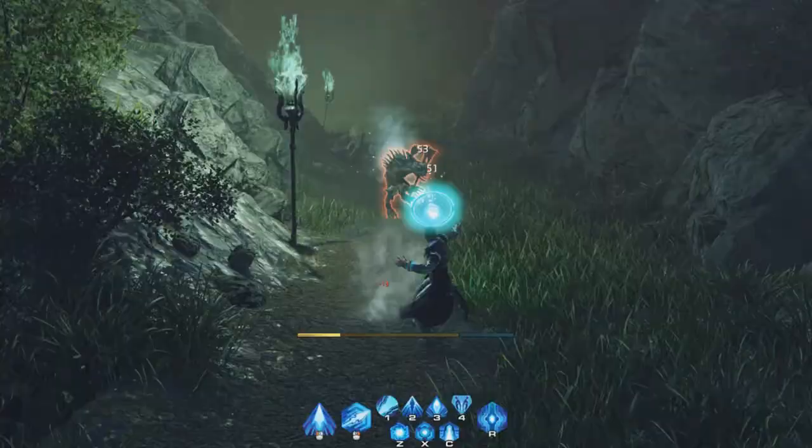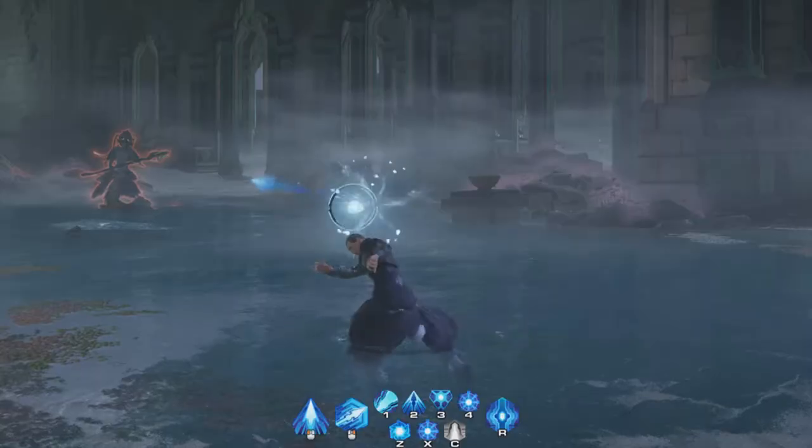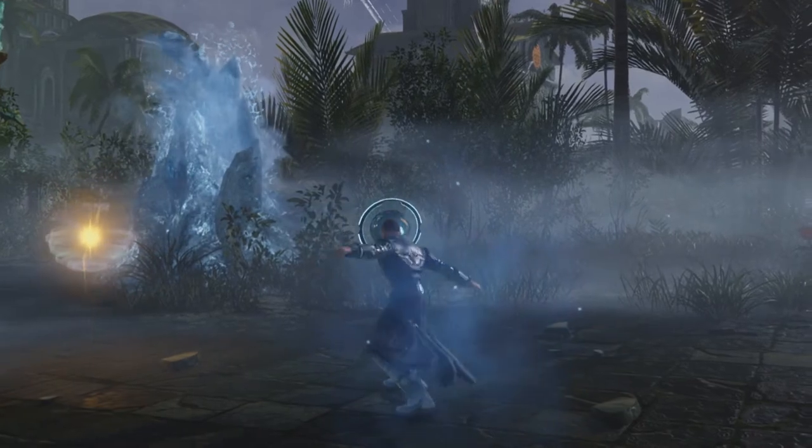Shattered Storm allows you to make quick attacks, and Icy Missile pierces and immobilizes particularly bothersome enemies. The victim of a lethal strike will be encased in ice and crumble into small pieces as it shatters.